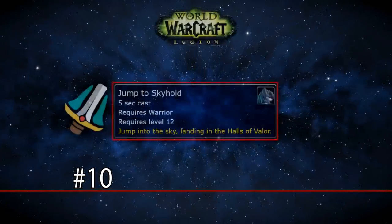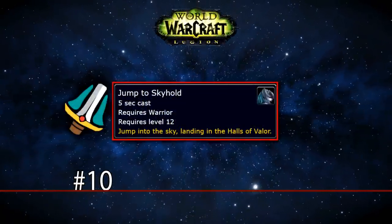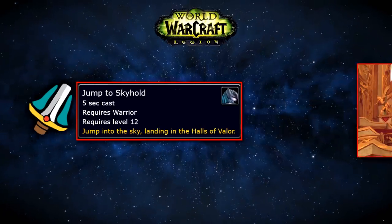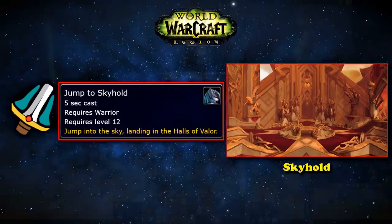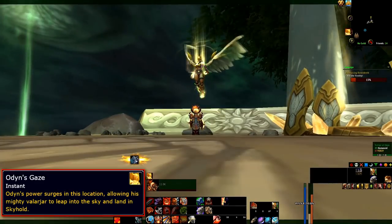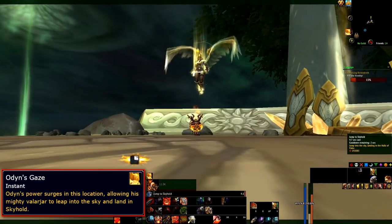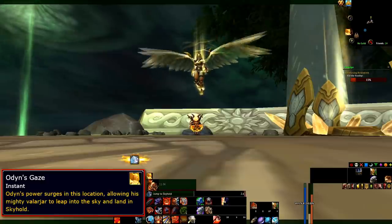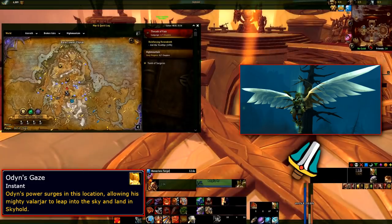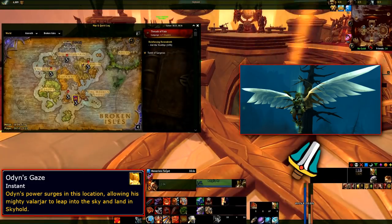At number 10, we have the Warrior ability from Legion called Jump to Skyhold. This spell has a cast time of 4.3 seconds and is the only way Warriors can get to their class order hall named Skyhold. This ability can only be cast when the player is in a circle of light and has the buff called Odin's Gaze. When a Warrior is near a Valkyrie of Odin with the buff on them, they will get an extra action button which will instantly appear.